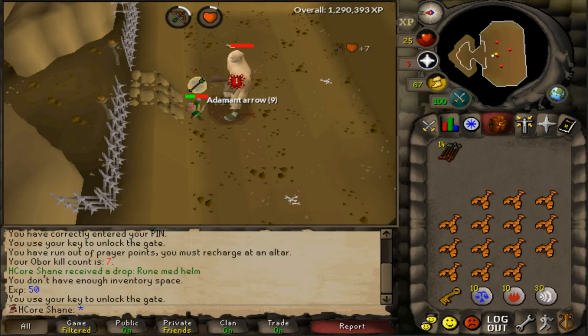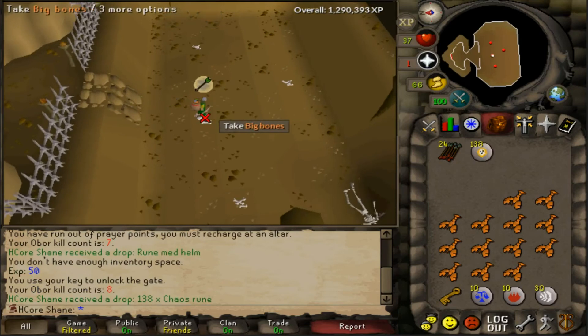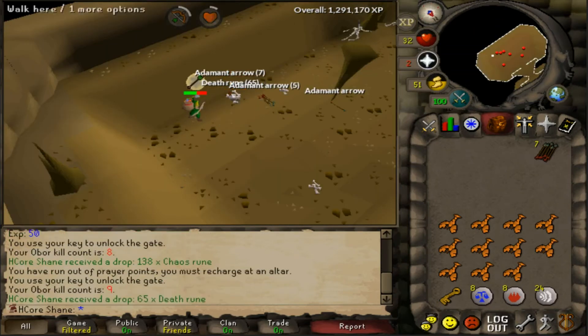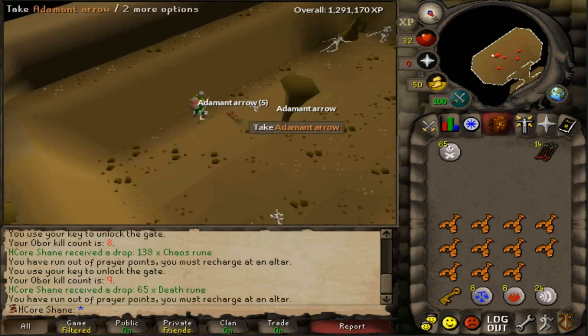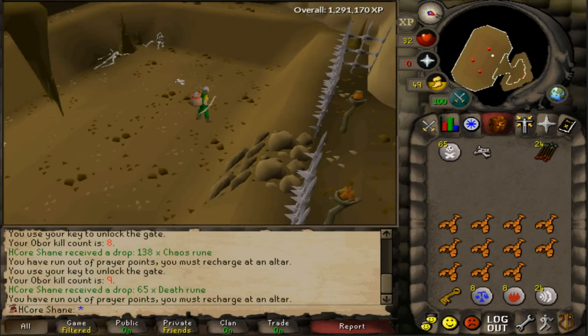About to get kill number 8 after this hit right here. 138 chaos runes. This is the 9th kill — 65 death runes. I was seriously hoping for the rune kite or the rune full helm. I got one more chance. Hopefully I get it.